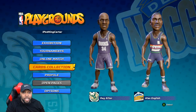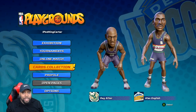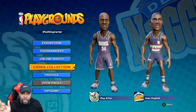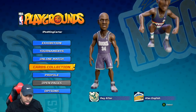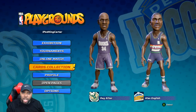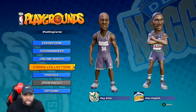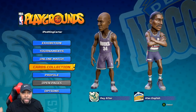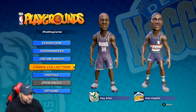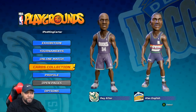They've changed the way three-pointers affect the game. Three-pointers will no longer add anything to your lottery pick bar. If you shoot and make a three-point shot, don't think your lottery pick bar is going to move at all — they've completely taken that out. What you'll have to do is dunk, dunk, dunk to get your lottery pick bar up.